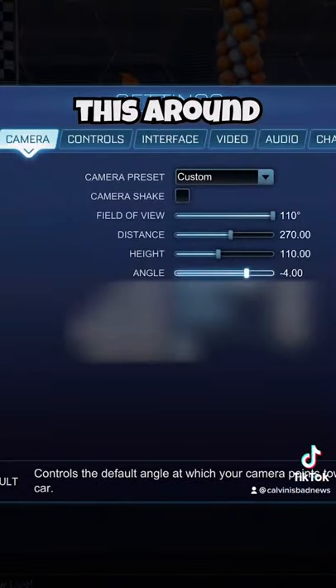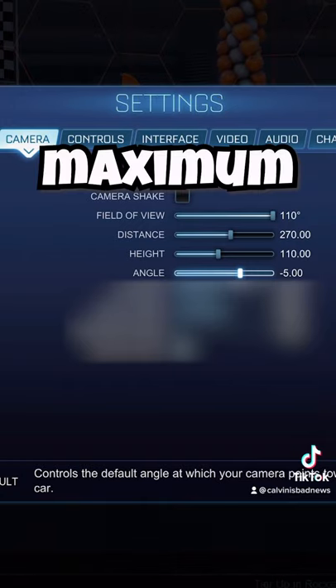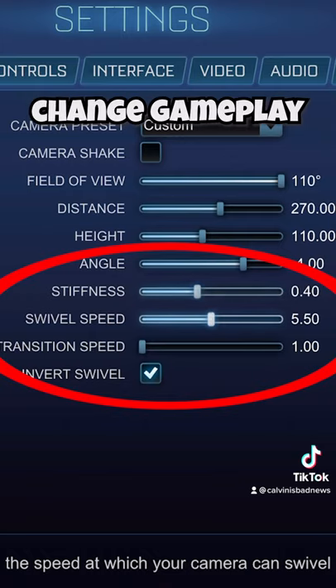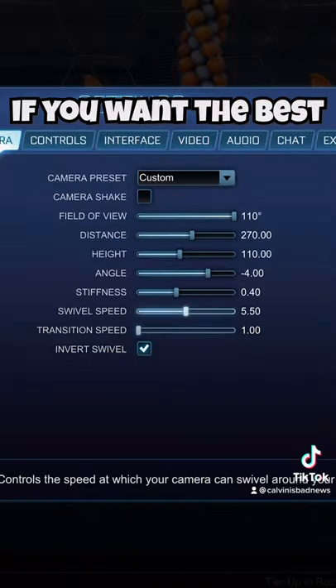Camera angle — you want to have this around negative 3 to negative 5 for maximum crackness. Finally, the last three settings are purely up to you. They don't really change gameplay at all, but here are mine if you want the best.